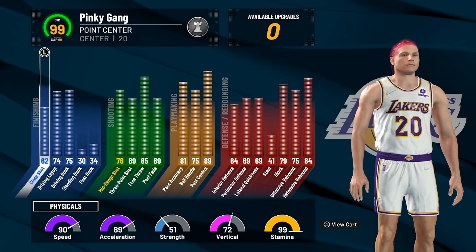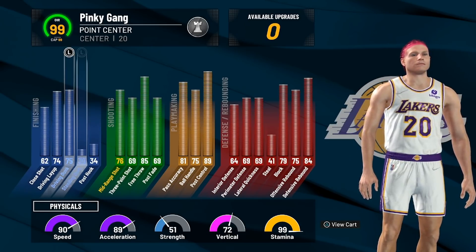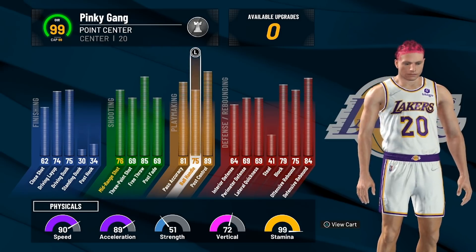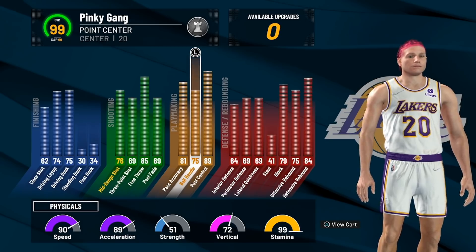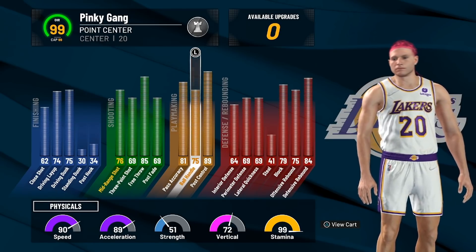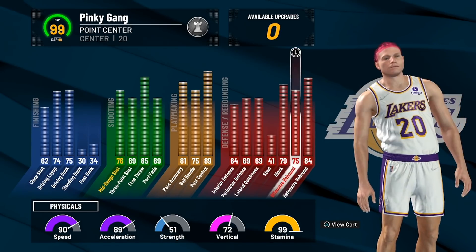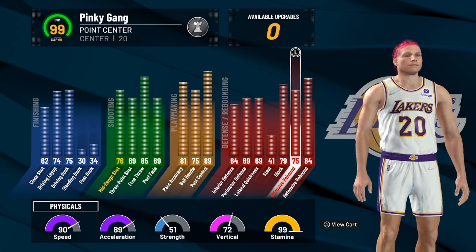Let's take a look at the stats real quick. This is a point center, so obviously it's the center build. 75 driving dunk, 76 mid-range, 69 three-pointer — which on paper you probably think isn't that great, but I'm going to show you this is definitely going to be good enough. 75 ball handle. Like I mentioned in the beginning, I'm going to showcase how you can dribble with a 75 ball handle. If you missed my last video, I showcased how you can dribble with like a 30. Go check that out if you're interested. The defense is nothing crazy but not that bad either. This build is six foot nine with a 90 speed, so that's kind of cool.